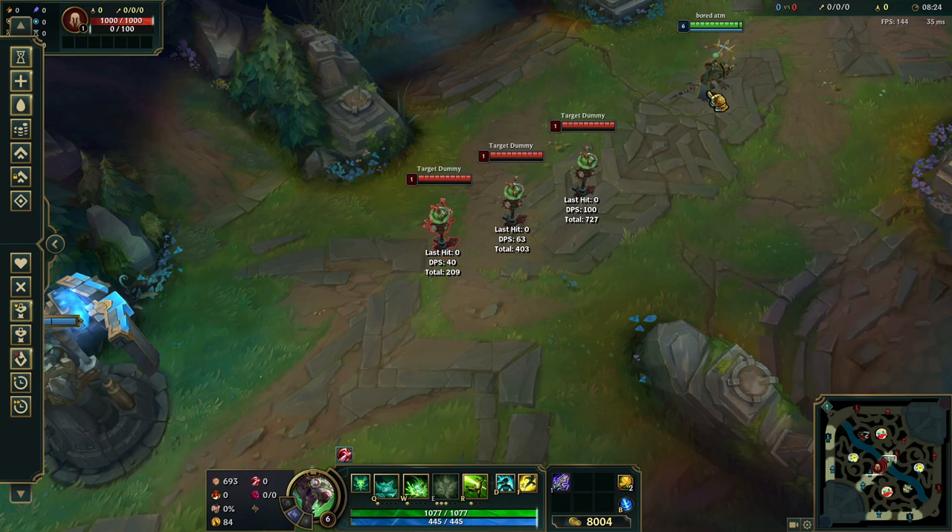Most people are doing Blade of the Rune King first and I'd recommend it if you're going to play PTA. I do really think Blade of the Rune King first into Kraken is probably the best option, although Kraken first is still viable. That's why you get Blade of the Rune King — to proc the movement speed and compensate for the loss of attack range. Then Lord Dominik's or Mortal Reminder after that.